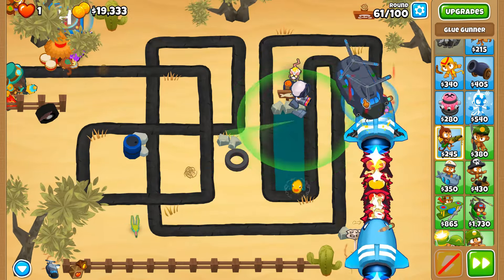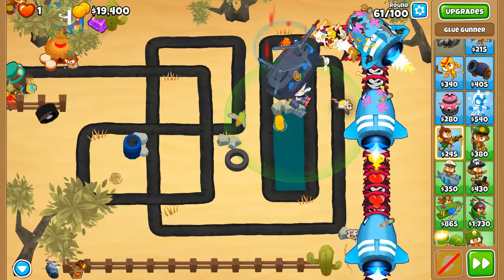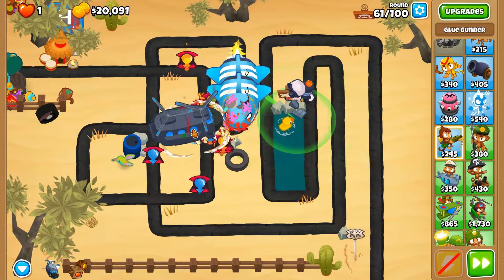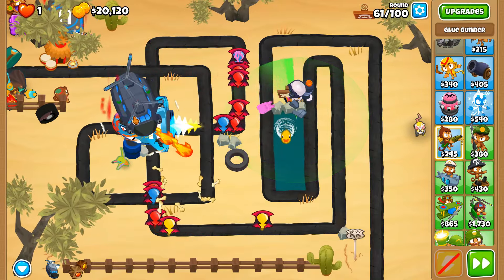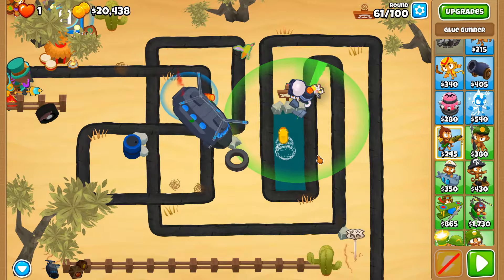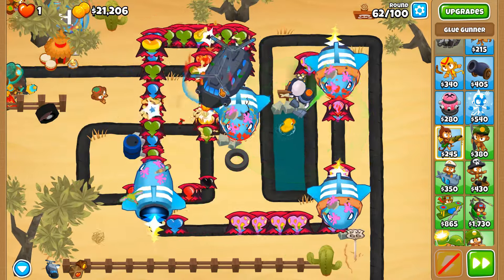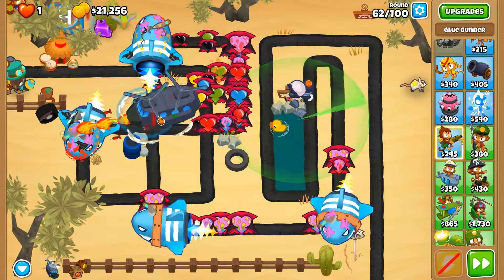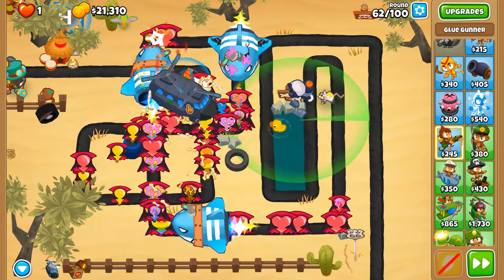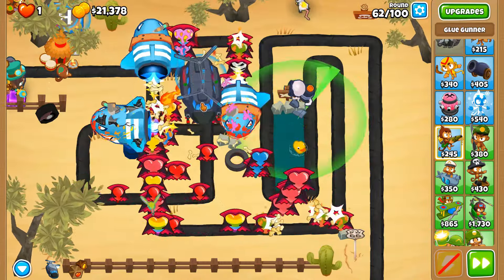You can't get damage on them soon enough - I guess I just have to improvise with another glue gunner, one that slows the MOABs down. That works out great since now we can deal with these MOAB-class balloons much earlier on within the map. We also got the fortified MOABs of this round - stop being blocked by the purple balloons!